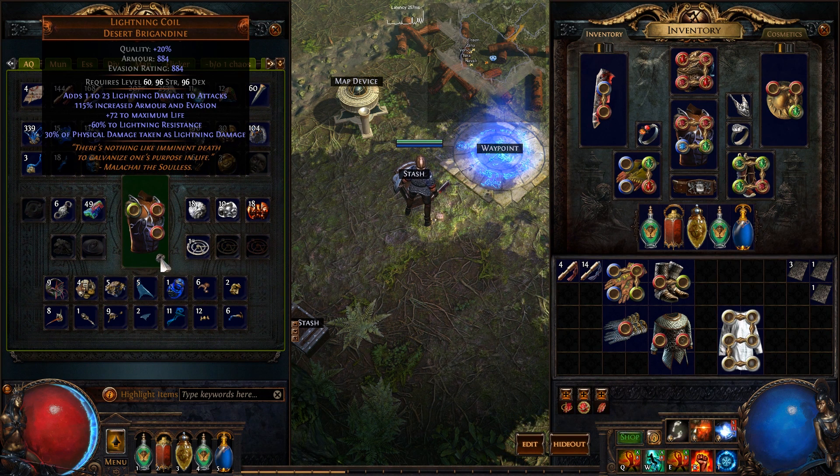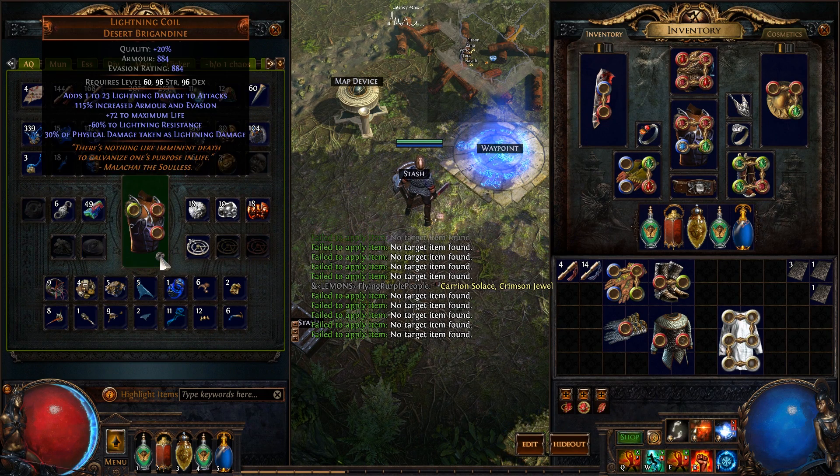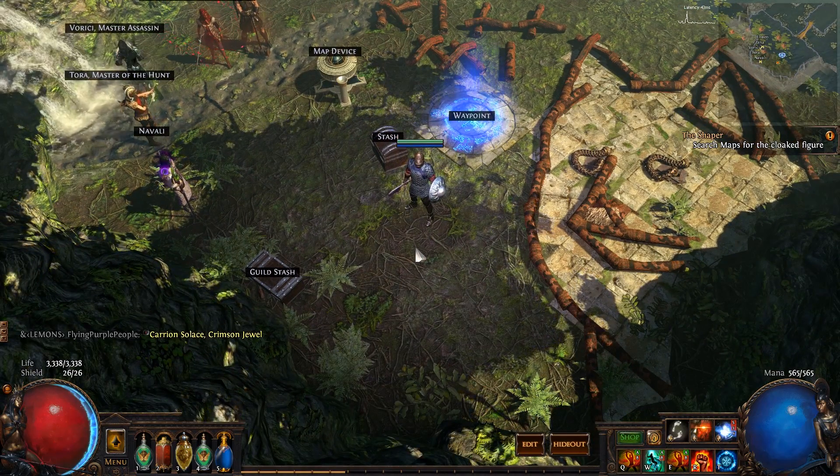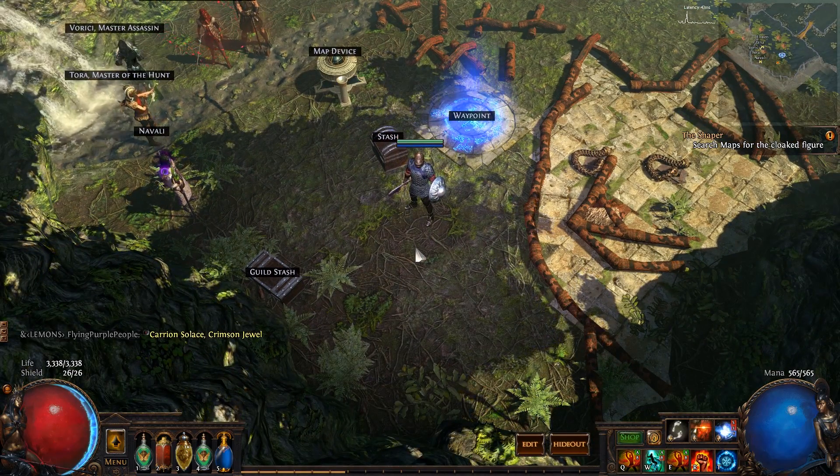Holy shit, that's got a lot of stats on it. I'm not going to ID the rares because I am saving for the chaos recipe — I am still in the mindset of a broke man. Got five of them, that's pretty cool. Got a whole bunch of shards, got some of these things, got three of them, ten of these, eleven of these, twelve, two of those, a bunch of them — which I'll put into that thing after I hand in this tabula, which I'm going to go do now.